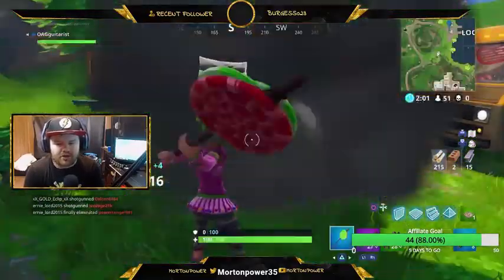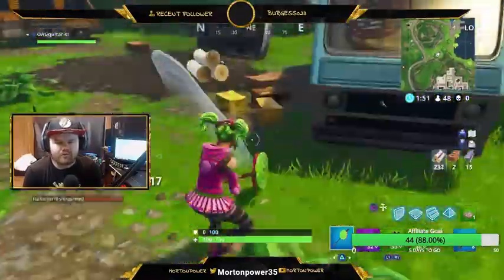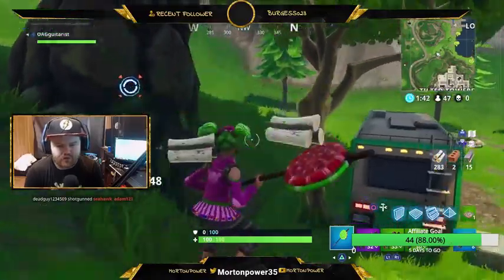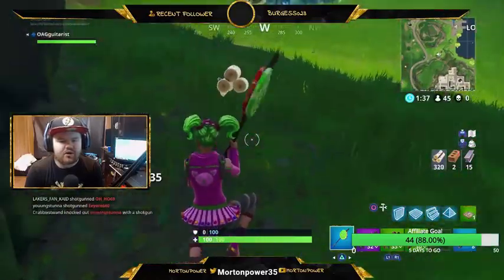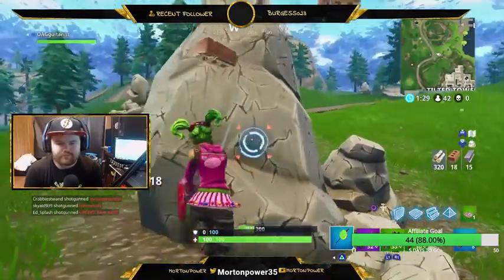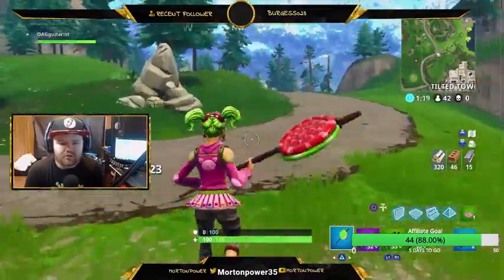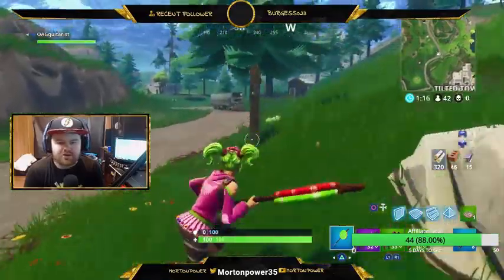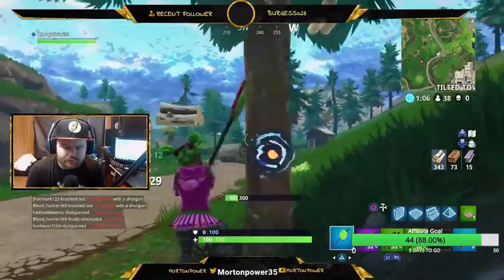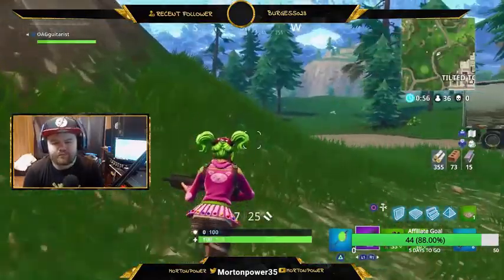Got our little Ashley character and her little pickaxe — I want to call it the sweet tooth pickaxe. Just going to go over and harvest some materials because you're going to need to be stocked up. We're going to need some shields too, because with it being shotguns we're soloing duos. This game mode you can't do in solos, which blows — it's duos and squads only. We're right in the thick of things.